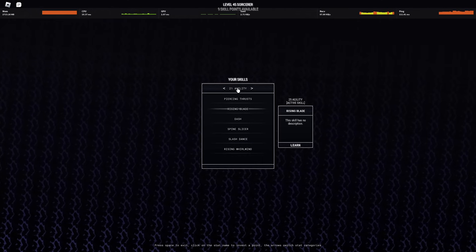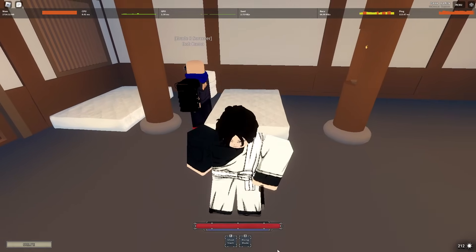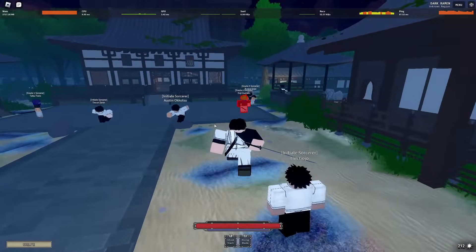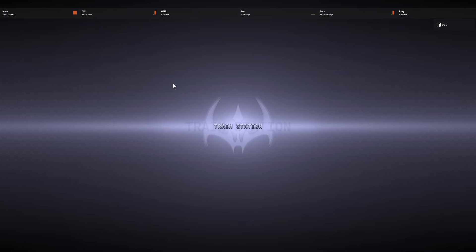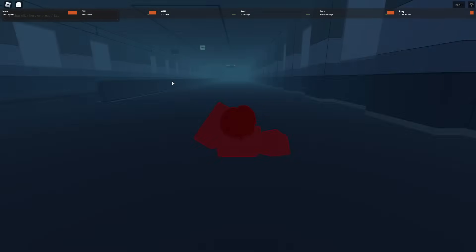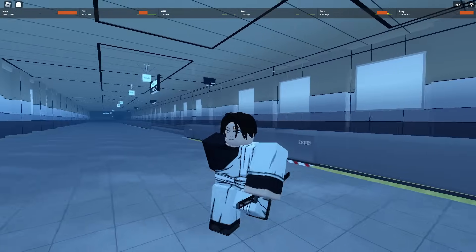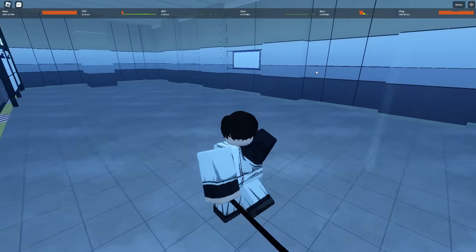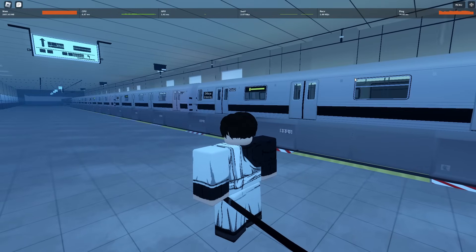Now I've got 25 skill points and I can learn Rising Blade. I press Space to exit and now I have Rising Blade in my hotbar. You can't use moves here but if I were to upgrade it I would go to her — I still don't have any gems sadly. Here's the open world area. I went through the gate — I'm 99% sure this is still not fully in the game yet. I only learned through the Discord that you literally just can't do anything here. This is literally just a train station, so you just stand around here until the train comes.